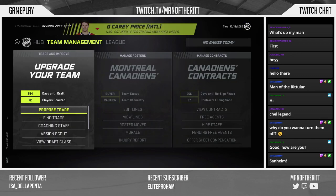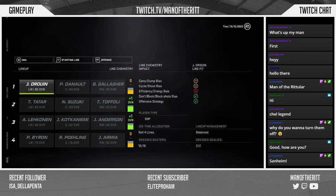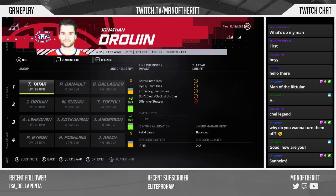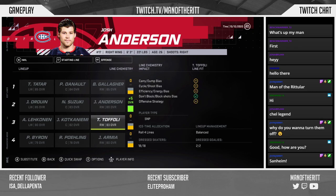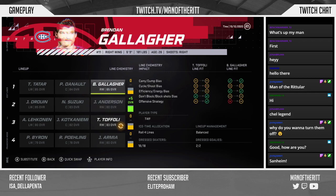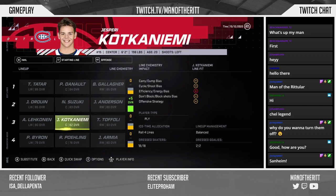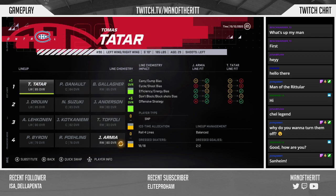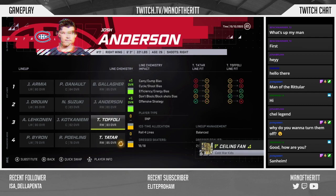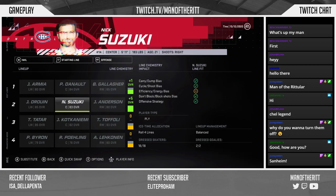Now let's go to Edit Lines. I found that moving Juárez down to the second line and Josh Anderson up to the second line gives us a plus-five, which is huge. I also found a way to make the first line a plus-one — I had to move Armia up and put Tomas Tatar on the third line. So it's basically plus-one, plus-five, and then zero-zero.